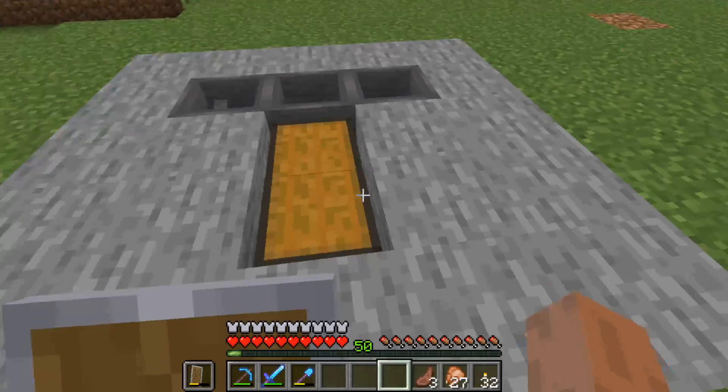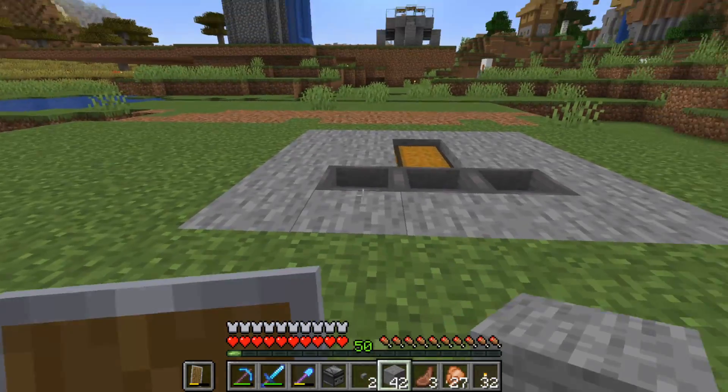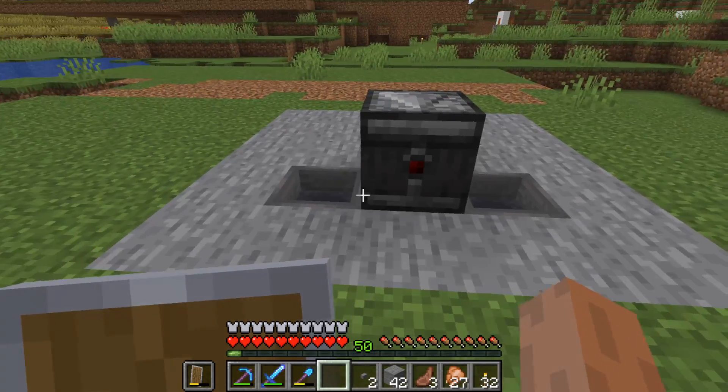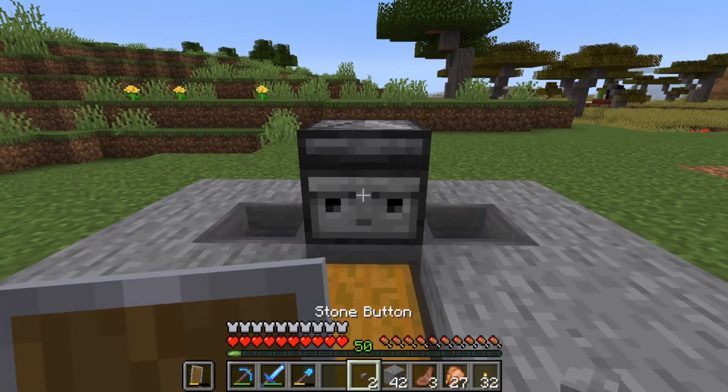If you go back to the front of the farm, it should look like the letter T. Then place your observer on top of this hopper, and make sure the red side is on the back and the face is looking at the front of the farm. Then place one stone button on the face of the observer.